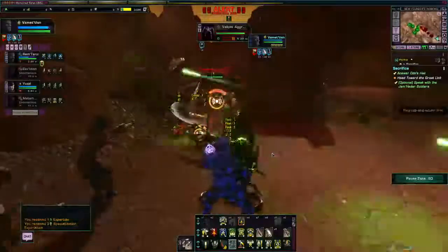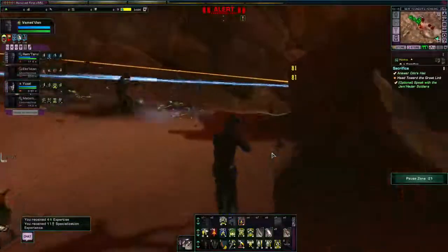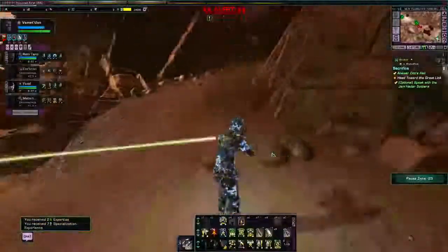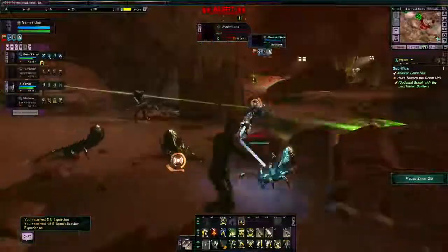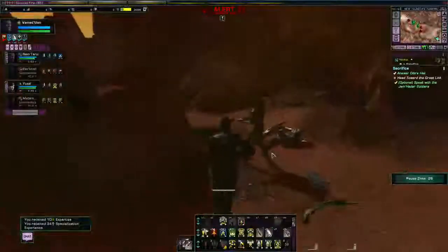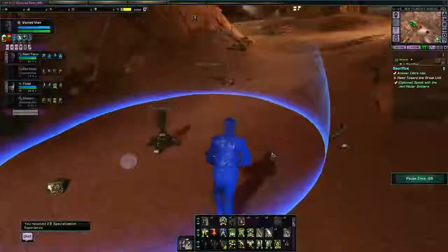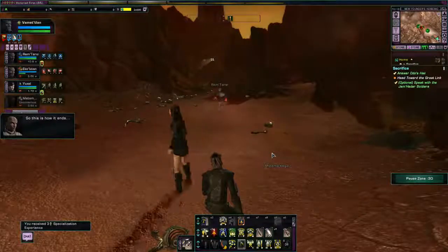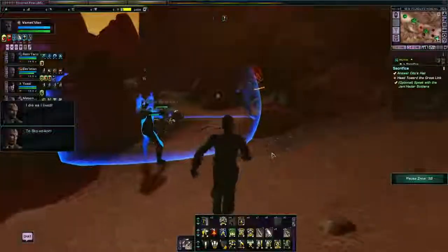Moving on to the next wave. Okay, we've got some bridge officers down — I need to revive them. We're going to need as much firepower as we can possibly get down here. You'll see why I didn't want to proceed without all my bridge officers.